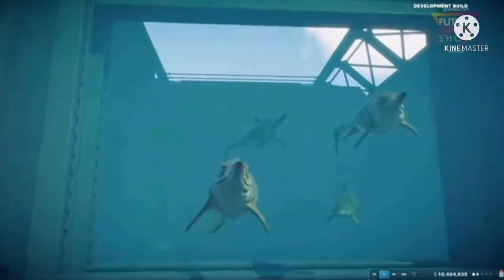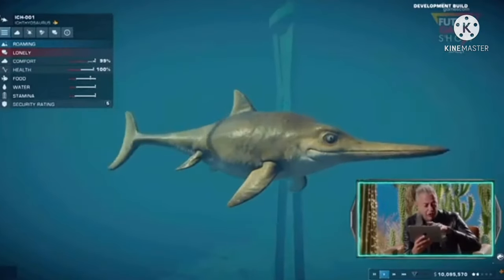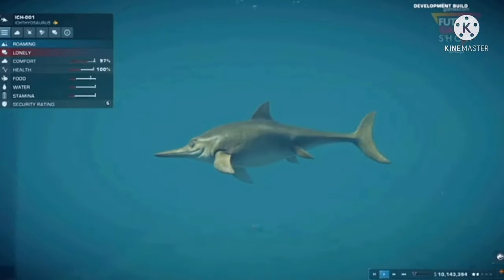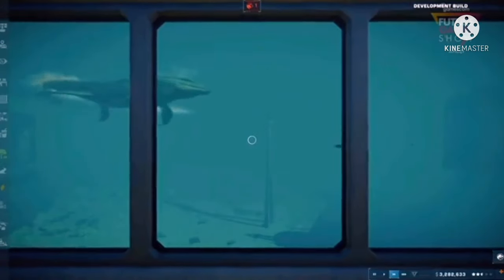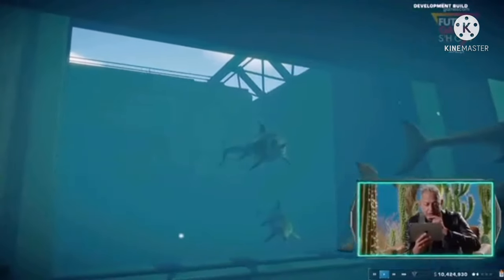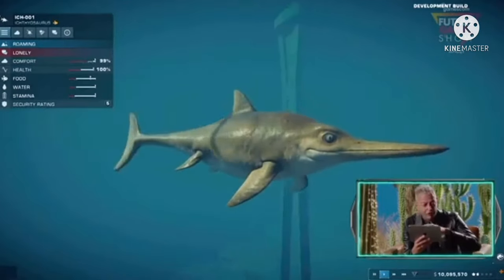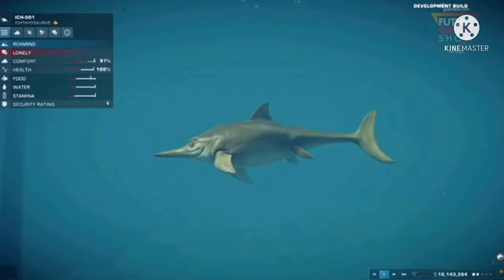Jeff Goldblum joins us today as he shows us the new temperate biome and it shows us rain and all that stuff. We get to see the Ichthyosaurus, and with this, we actually get some information on the Mosasaurus, which I'll get to in a second. If we look at the design of the Ichthyosaurus, it has a very reptile-like eye, which looks really good. It's a little shame that it doesn't look more like the Walking with Dinosaurs version, but maybe we'll be able to modify the skins.